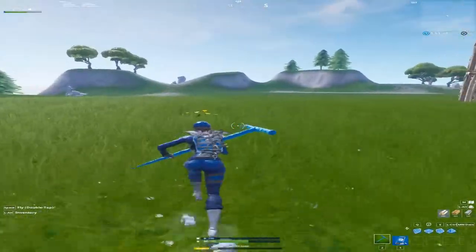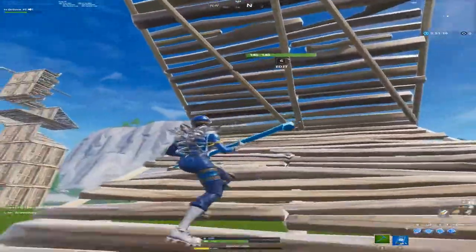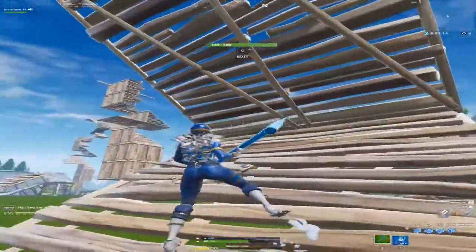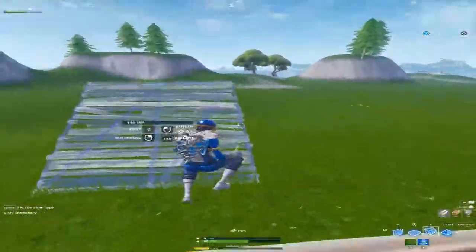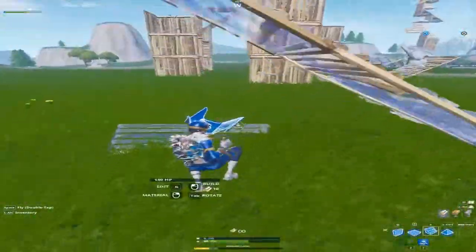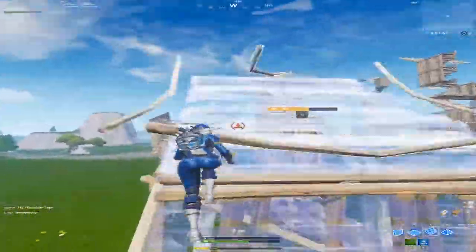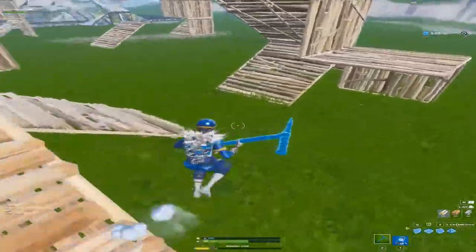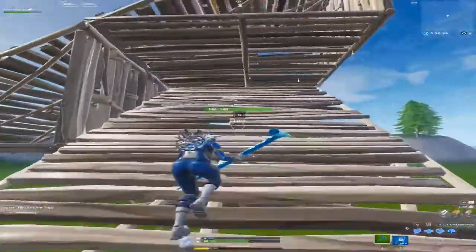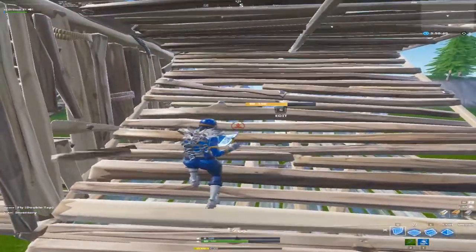There are other ways to perform a scissor jump. One thing you can do is if someone ramps over you like this, you can jump to the side, put a wall, and then immediately place a floor. You can jump over there and immediately start mining afterwards. This is very common, and sometimes people will put the floor underneath them too.